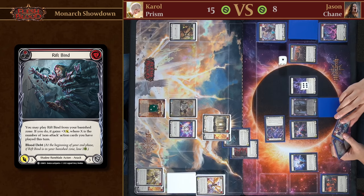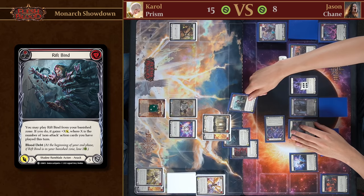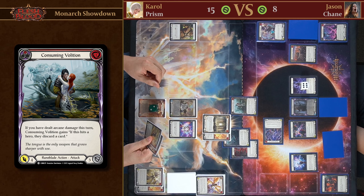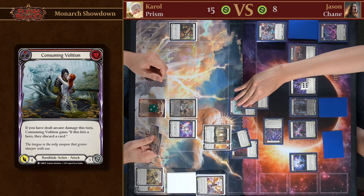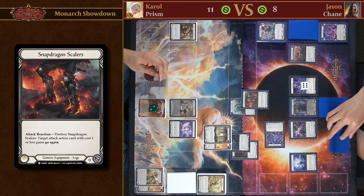I'll defend for five and take one arcane damage. Not ideal but it is what it is. I'm going to play Consuming Volition from my hand — since I've dealt arcane damage this turn, if this hits you you're going to have to discard a card. I won't defend. We snap Dragon Scalars to give this Go Again — so I take four and discard a card.